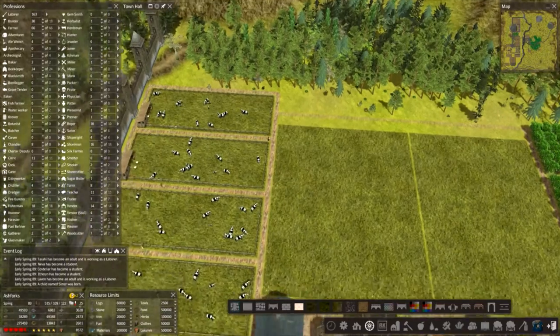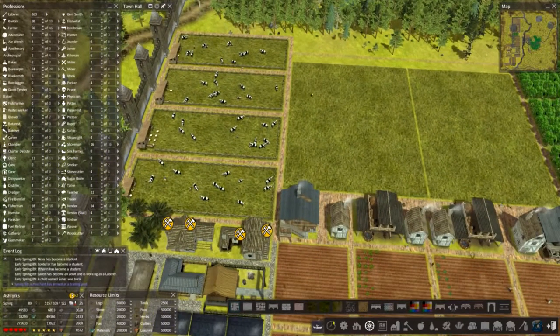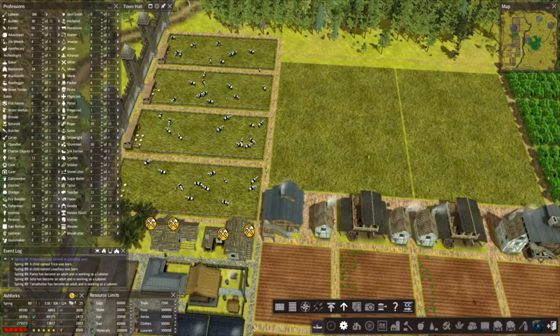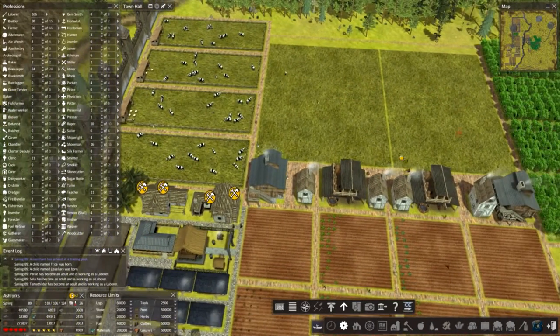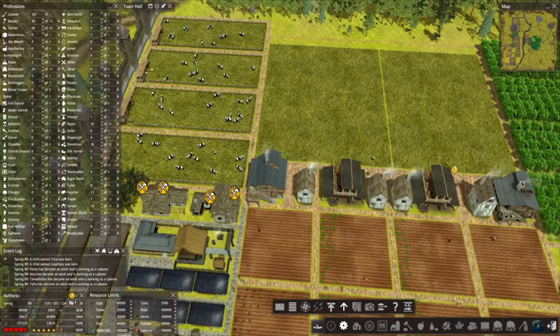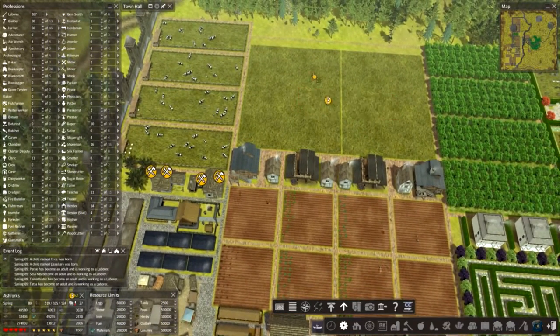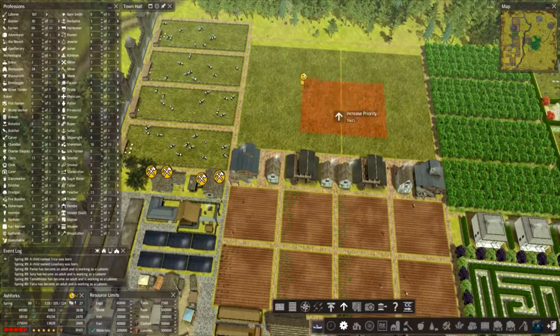We'll mark off where the top should be. We need to get these two built and then we'll stick all these cows in there, destroy these, move these down, put new ones in, cows back over, get rid of these - and then let's get some silkworm hooks in finally. Come on, chop chop, let's get these built.